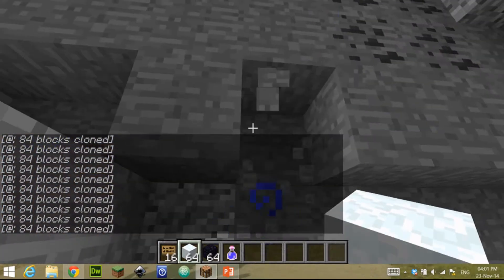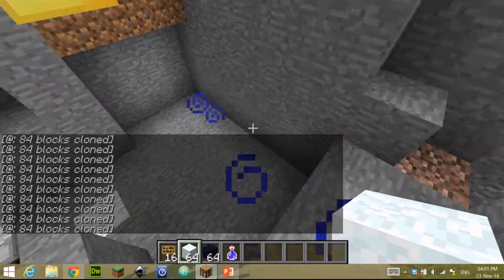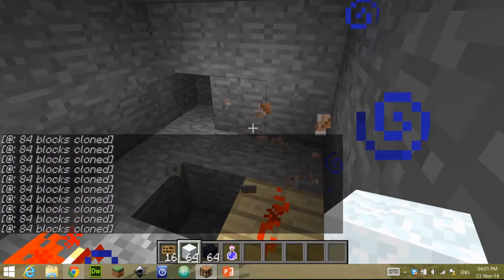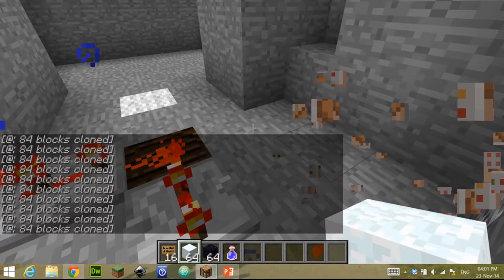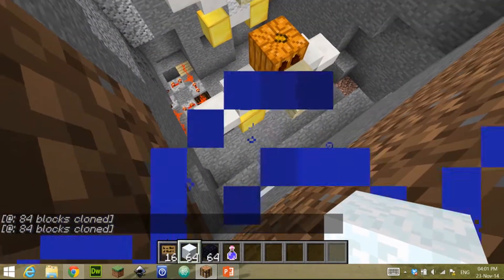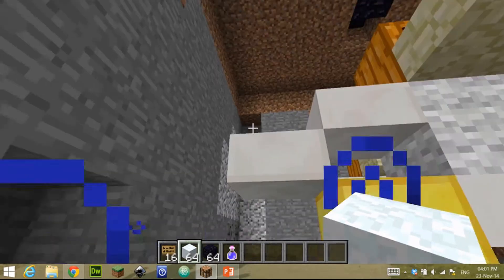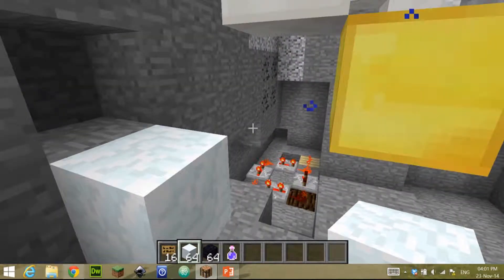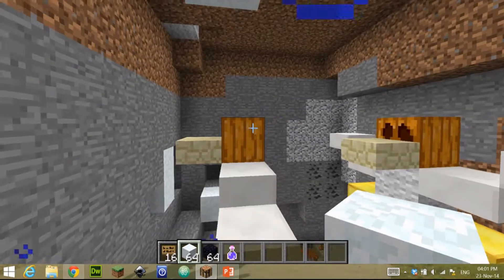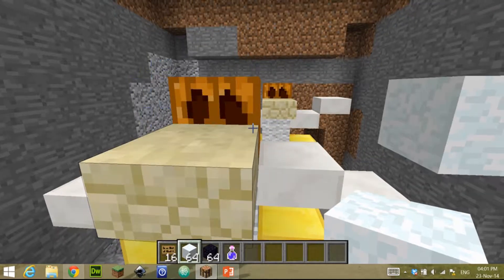I'm going to show you how to do this. Let's break these command blocks. You build your structures — they'll probably look better than what I built. Now you need to find the two corners. This is one corner — it's the bottom corner — and then the other corner would be here. Those are the two blocks that are the corners.